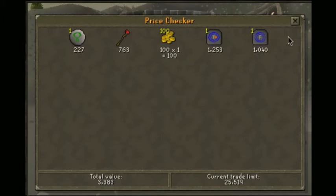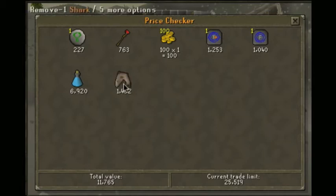Another tab for basically anywhere else you want to go. You want a range pot, and I would suggest you bring sharks, but monkfish are just as fine, because you're not really going to need those too much.